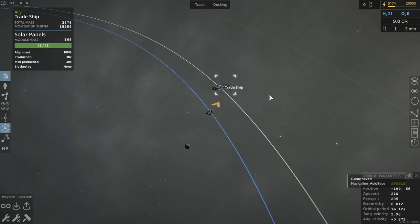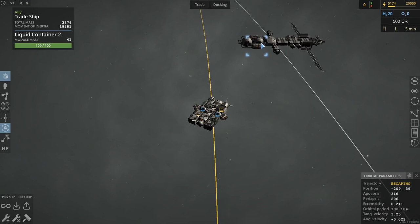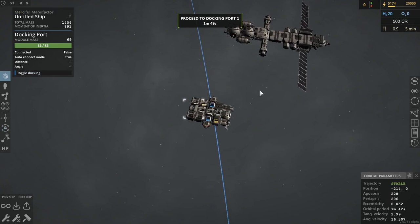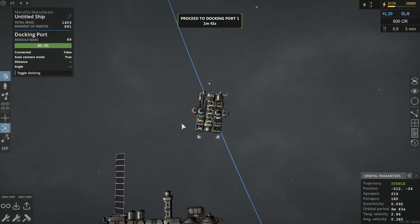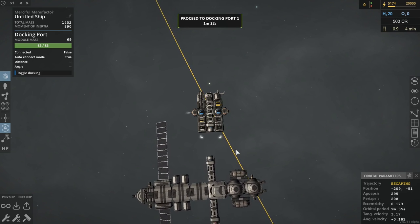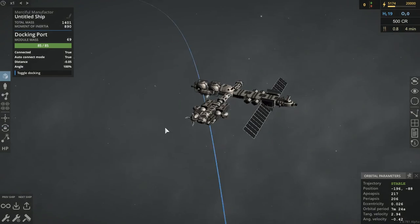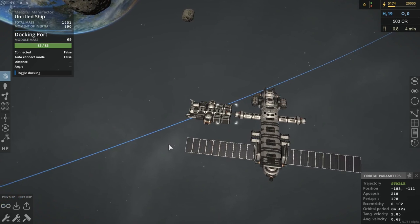We are going to make contact with this space vessel soon, at which point we need to request docking permission. One of their docking ports will turn blue, like that one. Now we need to turn our docking port on and start rotating. Rotate complete. Now we need to start firing our thrusters to align ourselves properly. Go ahead and back up a little bit. Fire our port thruster. And now, we are docked. Behold, the wonders of docking. So then you can do your business here. When you're done, you simply toggle docking and thrust forward, and away you go.